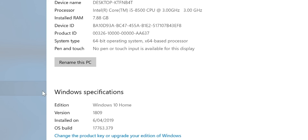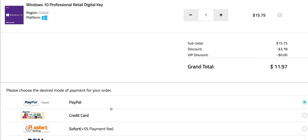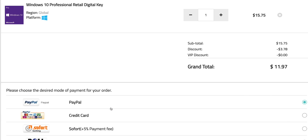So this comes with Windows 10 Home — let's get rid of that Windows Home and get some Windows Pro. Copy and paste my code from the description. You can also get Office 2019, just paste my code. It's Windows Pro time.